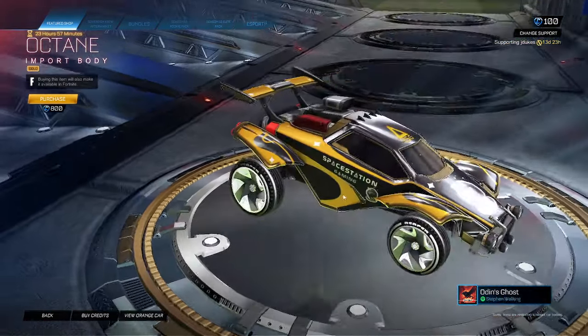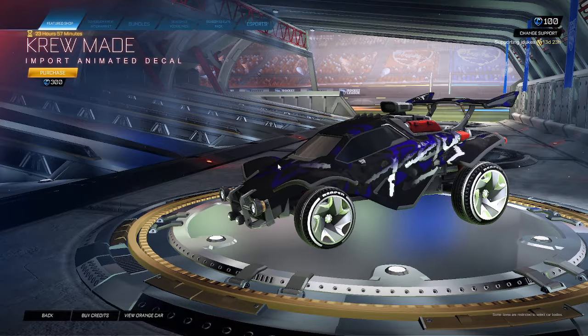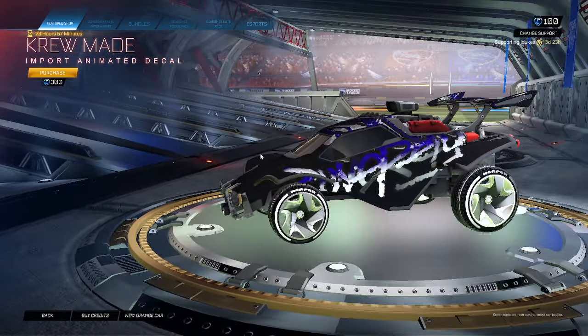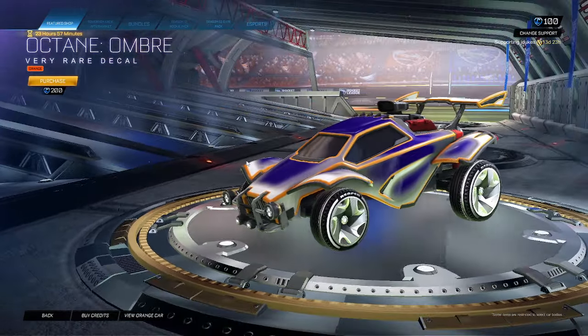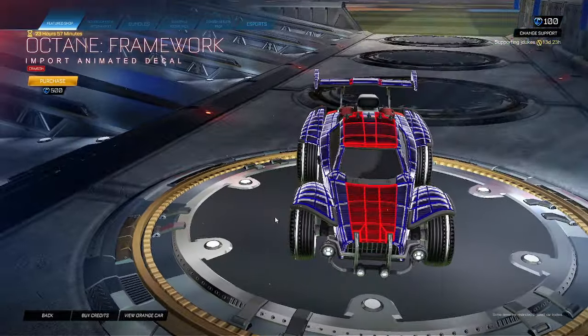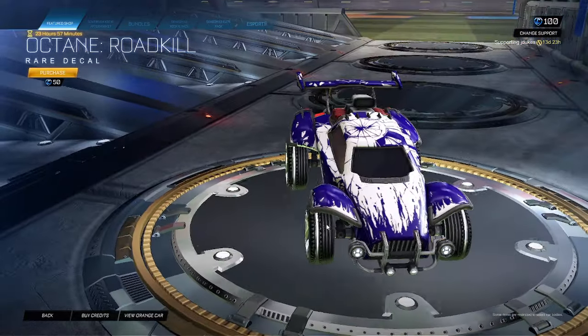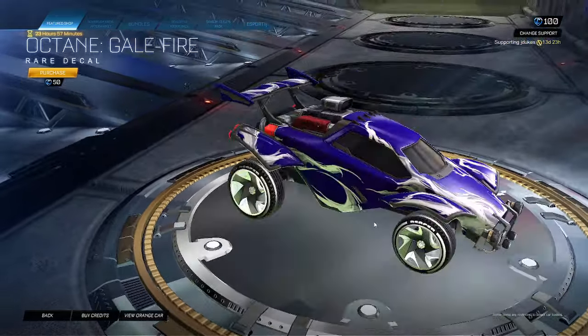Alright, Octane Gold for 800 — pro, still pretty sweet, but we do want a new featured item set which will be tomorrow, which I'm excited about. Crew Made for 300, Octane Ombre Orange for 200, Octane Framework Crimson for 500 — oh, that's kind of cool. Octane Roadkill for 50, Octane Gale Fire for 50.